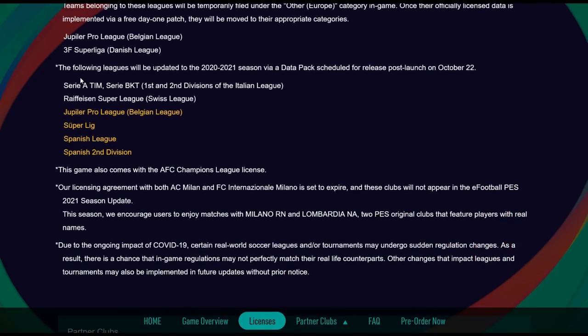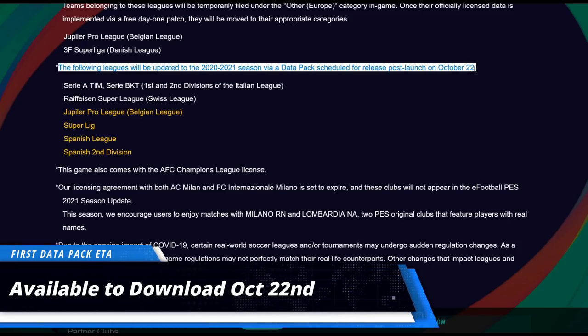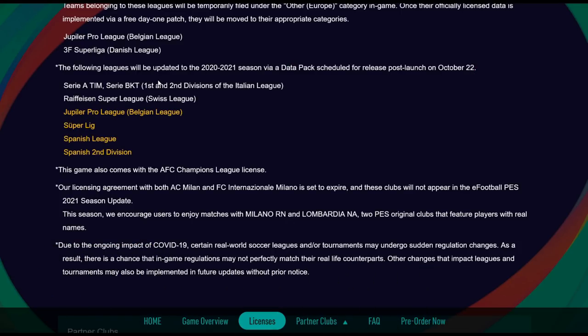Here's the big news: the following leagues will be updated to the 2021 season via a data pack scheduled for release post-launch on October 22nd. That's five weeks after the game comes out. So you're going to have to wait five weeks if you want to play a Master League with every single league updated with the proper transfers. That includes City A and B, the Swiss League, the Belgian League, the Turkish League, La Liga, and La Liga 2. Tough one to swallow if you're hoping to start Master League straight away.